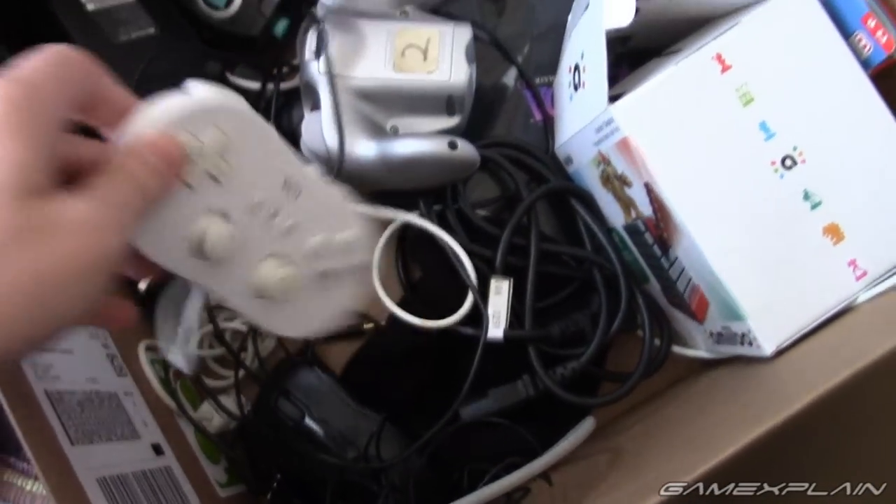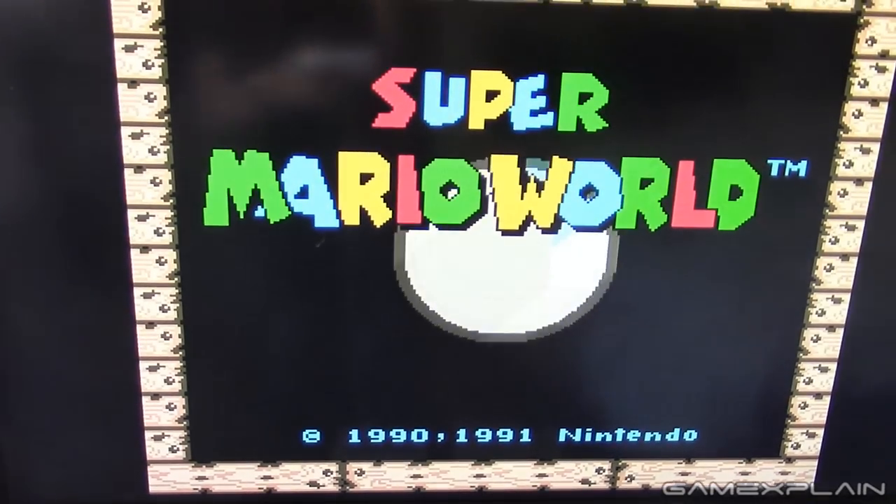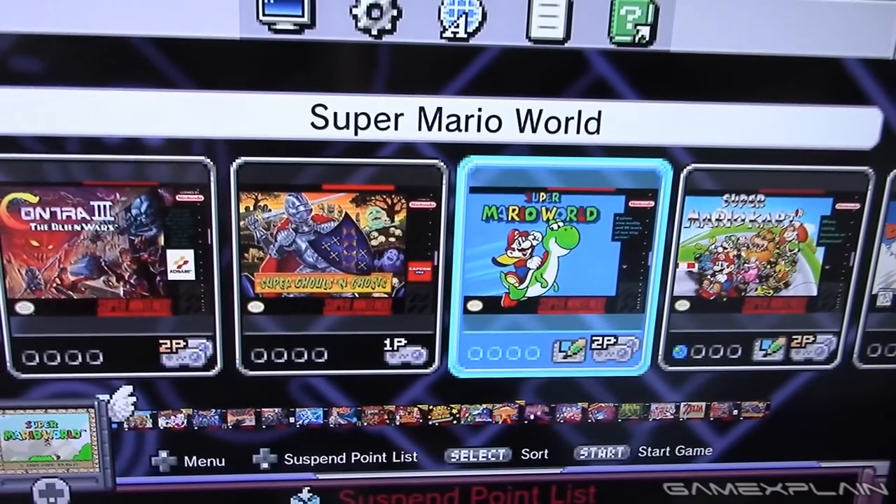If you happen to have a Wii Classic controller sitting around, you can plug it in instead of the Super NES Classic controller and press its home button to be taken right to the home screen at any time. Yeah, it's pretty nice.